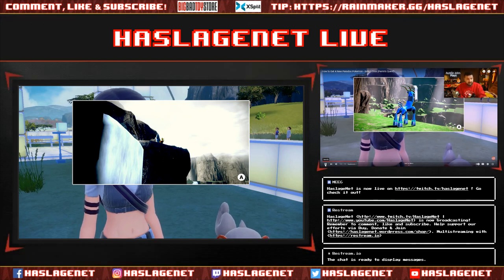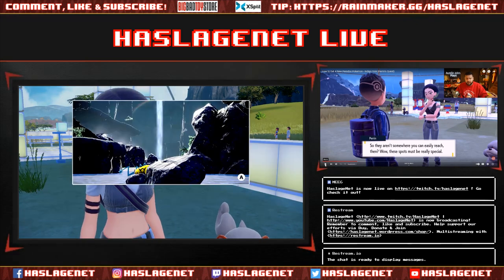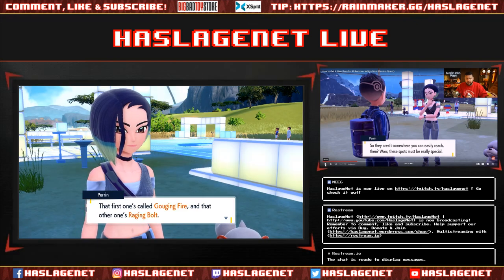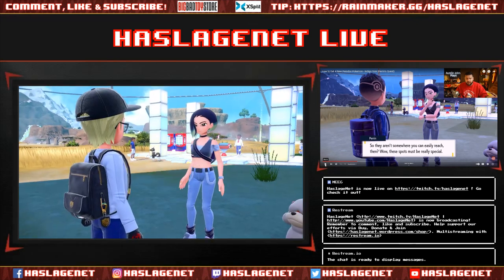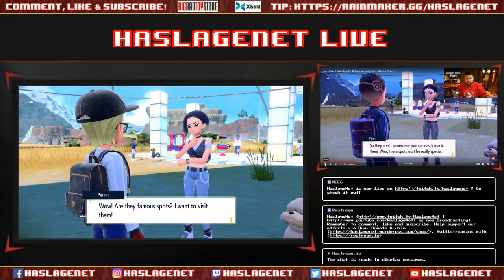Since I'm doing the Scarlet version, she has photos for Gouging Fire and Raging Bolt. One is on top of a cliff by a waterfall and the other is at the bottom near a waterfall. They're in the crater area, and we're going to head over there.